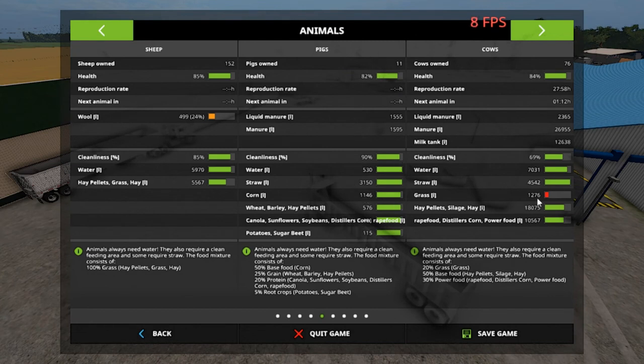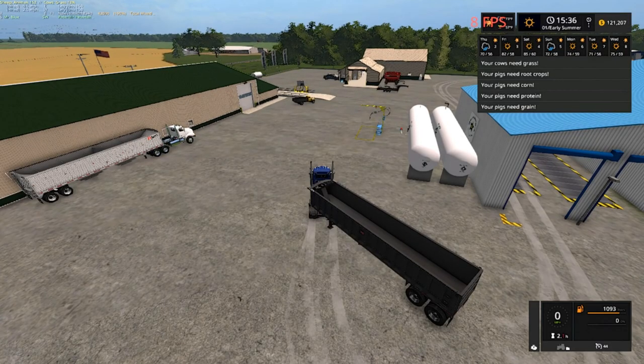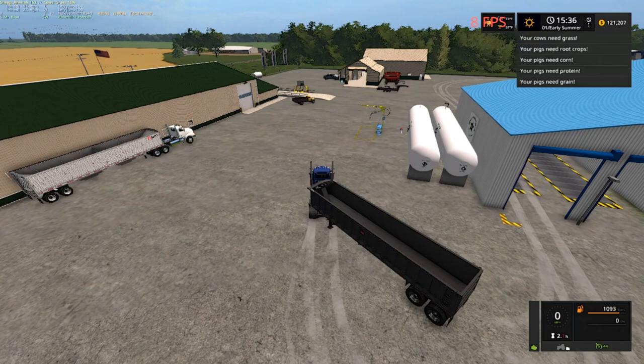I need to give my cows some grass, and I just gave the sheep some. I did fast forward time a little bit and I got a thing — I gotta get some money quick. We're going to try our best to get to harvesting.